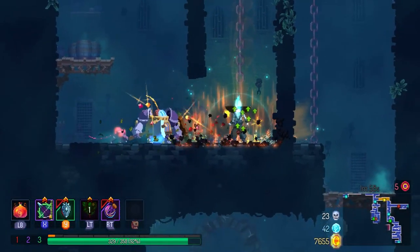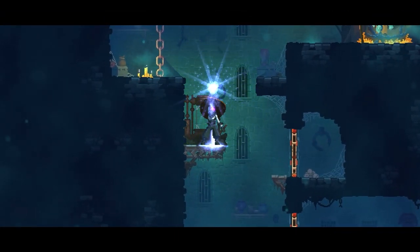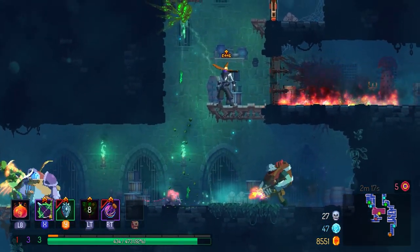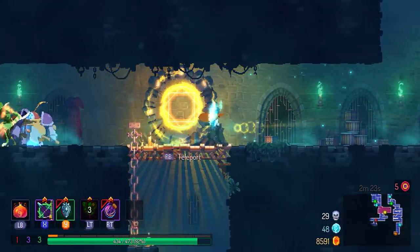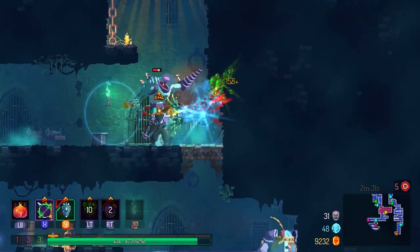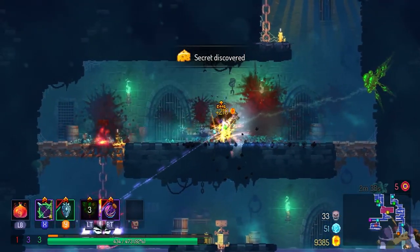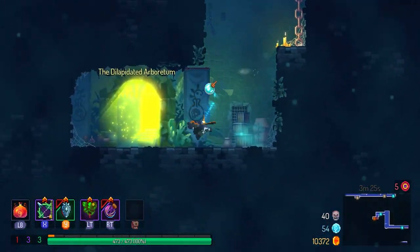Starting off in the Prisoner's Quarters, I just picked whichever items felt right. With the Quick Bow I feel it's very helpful, especially in the early game. I also just recently found out that you can hold the attack button while using the Quick Bow and it rapidly shoots arrows out, which is something I never knew — if you want to maximize DPS with the Quick Bow, you can do that.